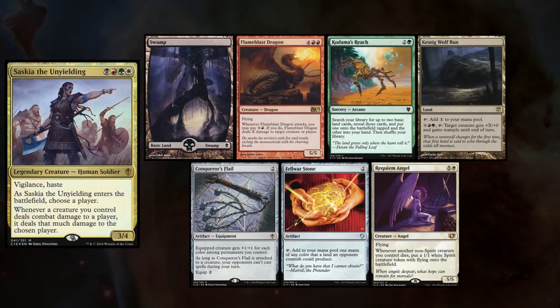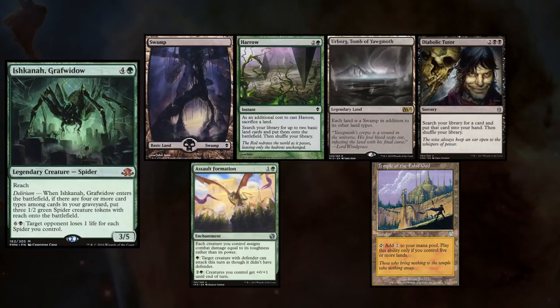Liz is playing her Saskia deck, and keeps a hand with Swamp, Flameblast Dragon, Kodama's Reach, Kessig Wolfrun, Conqueror's Flail, Felwar Stone, and Requiem Angel.